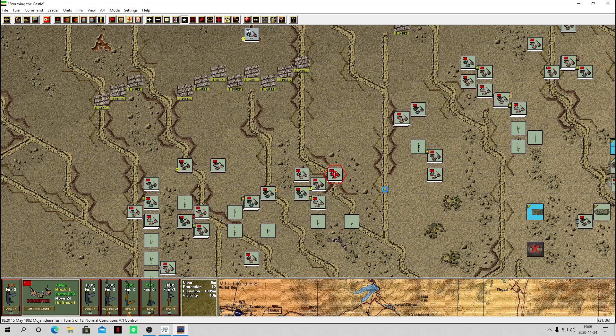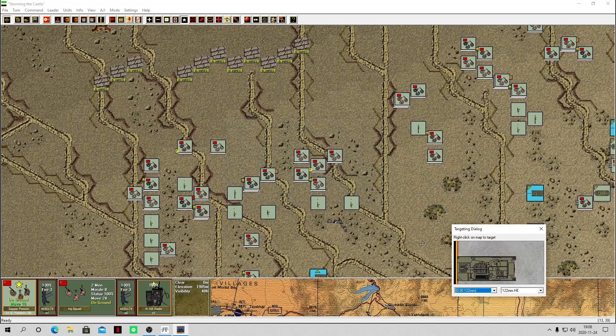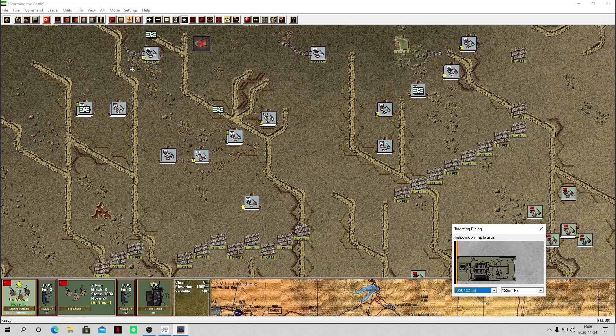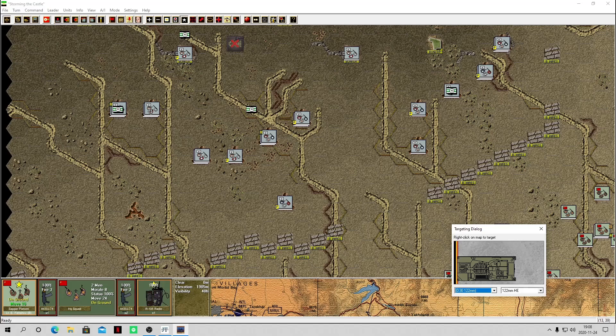Another guy got killed there. It's turn 6 of 18. Support is available — let's see what we've got. We still don't have the SUs, they've been called but haven't arrived yet. Let's bring down some depth here and start targeting. We'll fire high explosives with three batteries — let's focus and hit all three areas. I want to take out those mortar teams but they've got such high defense ratings, they're really hard to hit. Let's focus one battery and keep barraging.